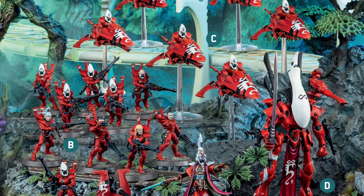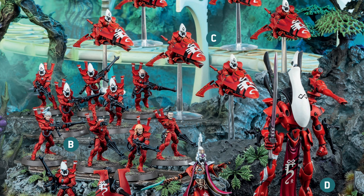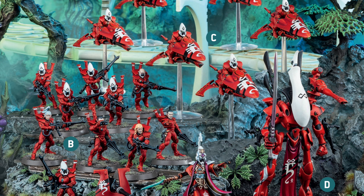Eldritch Storm does D6 attacks, hits on threes, is Strength 6, has minus 2 AP, does D3 damage, and has the Blast keyword — meaning if you target an enemy unit with five or more models, for every five models it does plus one attack. So against a standard squad of five Space Marines, it would be D6+1 shots. In normal 40k, Eldritch Storm isn't a huge deal, but in this 500-point Combat Patrol with relatively few models on the table, it's actually really powerful.